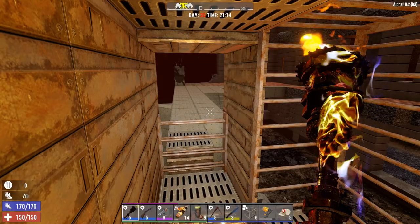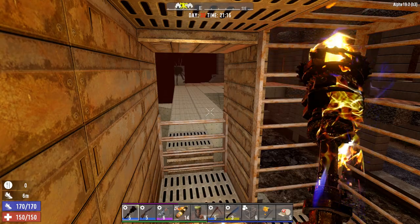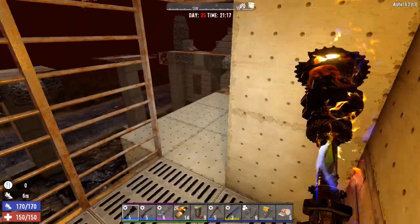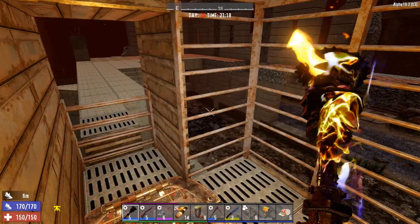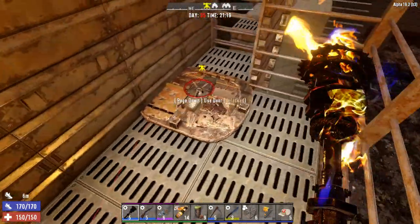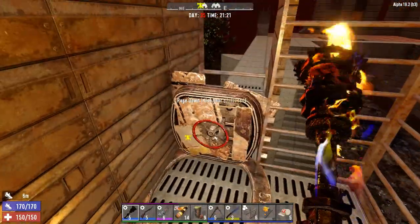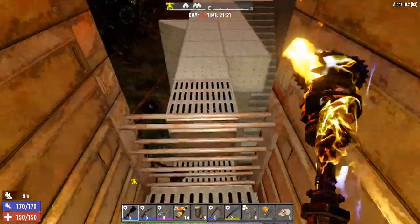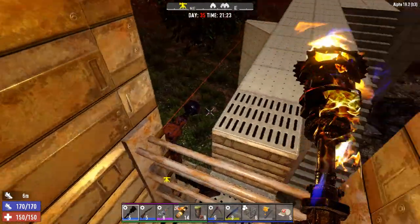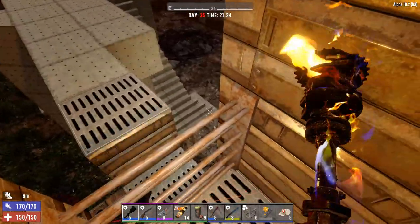Hey everybody, welcome back — it's horde night, day 35, 45 minutes to go in-game before the horde starts. I didn't do anything to my main base, it's still pretty much the same. I've just been doing mostly quests — I'm on tier 4 quests now — but as you can see I've updated this base quite a bit. Got a steel hatch in here; these are all steel plates now, not just painted.